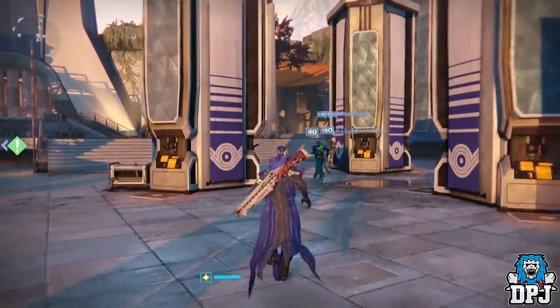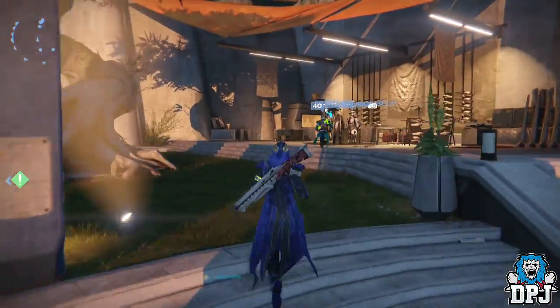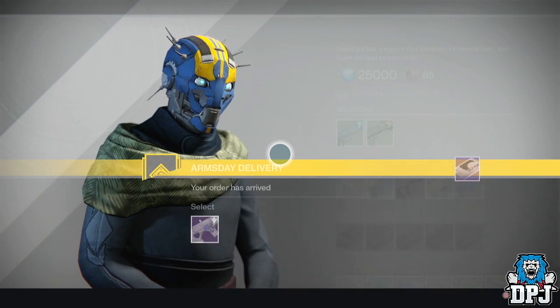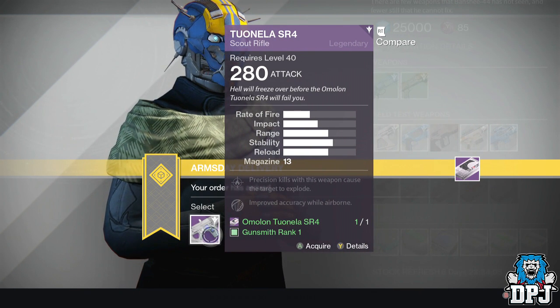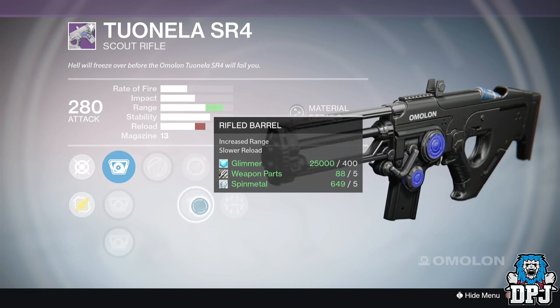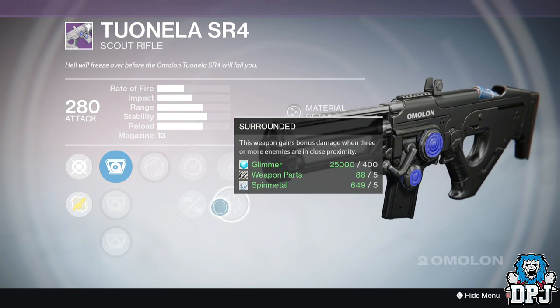Okay, I'm on my Warlock now. Hopefully I didn't choose a weapon I could have picked on my Hunter and Titan. I get to choose one weapon — it's called the Tuanella SR4, a scout rifle. One option has icarus, rifle barrel, single point sling, firefly, and surrounded — which gives bonus damage when three or more enemies are in close proximity.